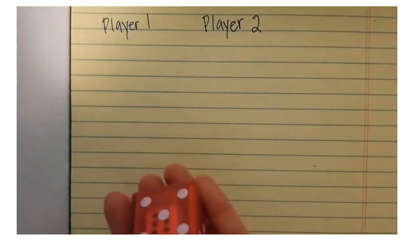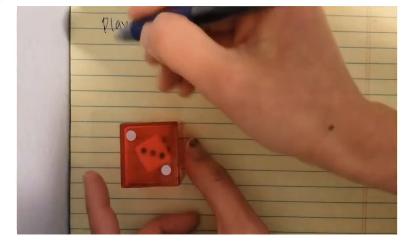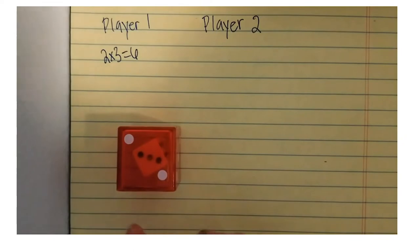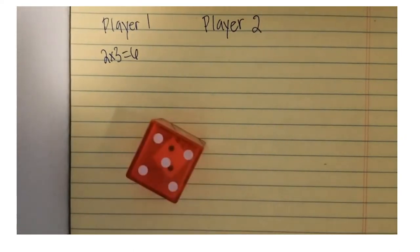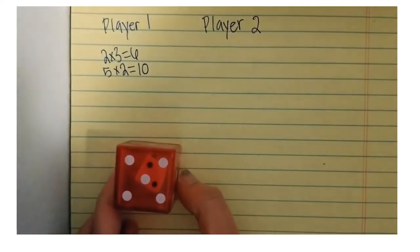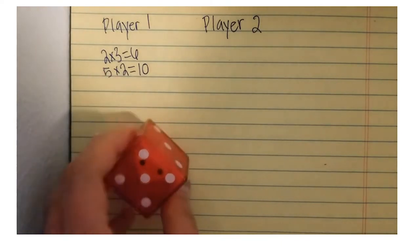Player one is going to roll. They have a two and a three — two groups of three. Two times three equals six. Player one is going to want to go again and take their chances. Player one has five times two — five groups of two — which equals ten.